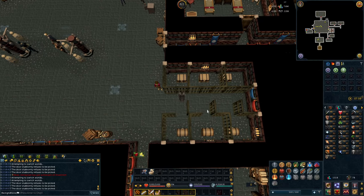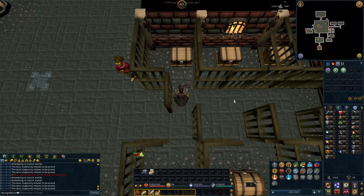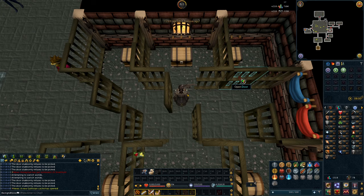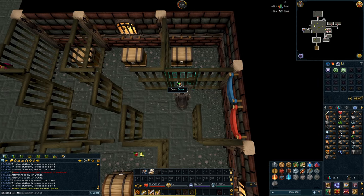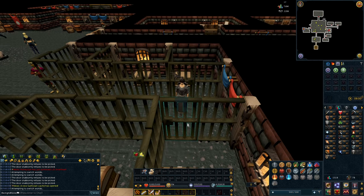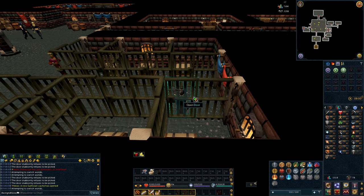We're here at the Thieves' Guild training thieving — what a surprise — by lockpicking these doors. This is pretty much the fastest thieving experience you can get until level 62 when you unlock safe cracking. It's kind of silly since you have to keep hopping worlds to get new doors to unlock. But I want to unlock the ability to crack safes across Gielinor, so we'll need to get to level 62 thieving.